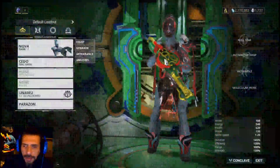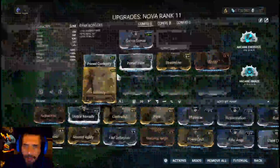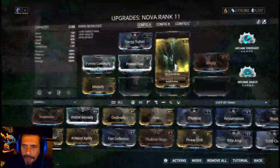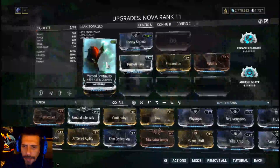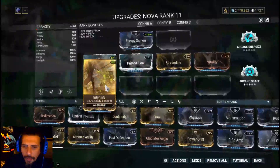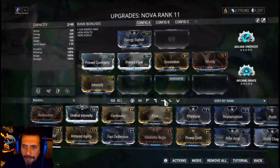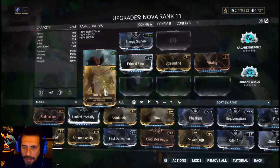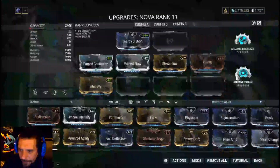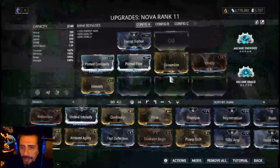I'm at level 11. Yeah, level 11. So this is Nova. I already have a few mods on it: Intensify, Streamline, Vitality V, Prime Continuity. It comes with two V polarities — Naraman and Madurai. The V is Madurai. I have Dark Grenade, Energize, and Arcane Grace.